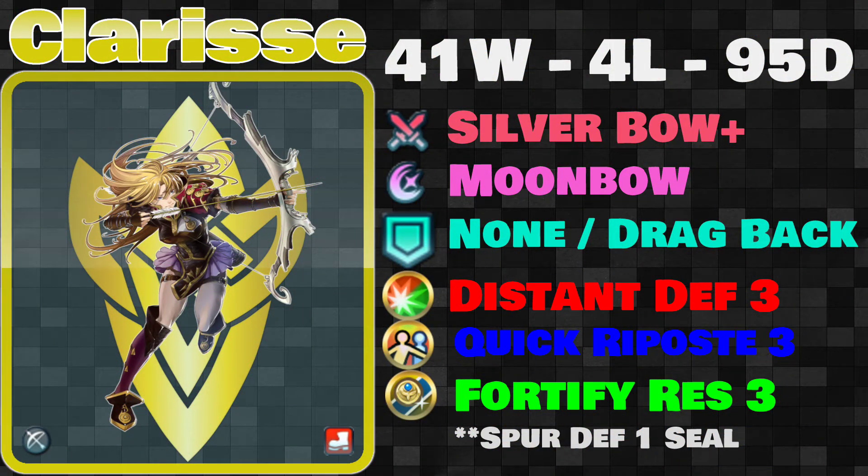Now, if you want something that's a little more aggressive, we can go ahead and give her a sweet silver bow. Keep the Moonbow. Give her Drag Back because this is really annoying — let me explain. Usually what will happen is if you put a melee unit next to a unit with Drag Back, they're going to slowly creep towards the enemy and then it's going to create a strange situation where it's going to be difficult to get to that melee unit, or in this case Clarisse, without screwing something up. So this makes it more difficult for people. If you don't want to deal with that, then just go with none.